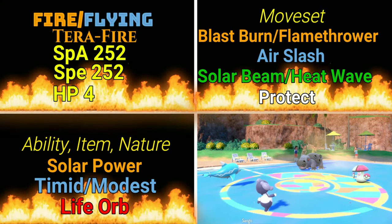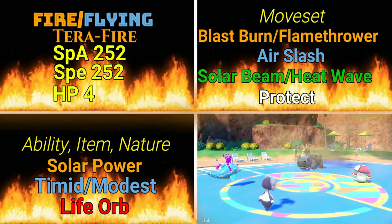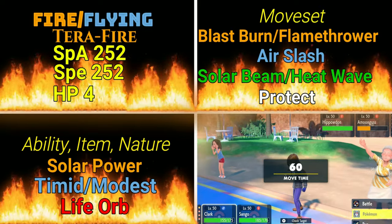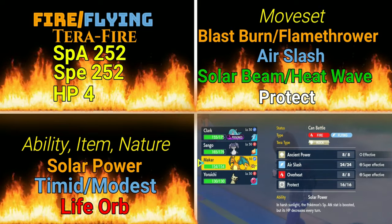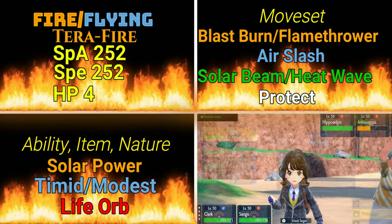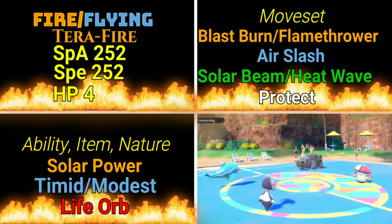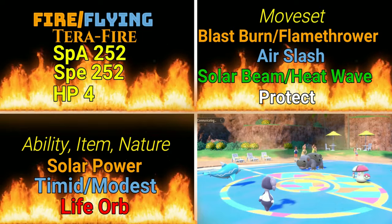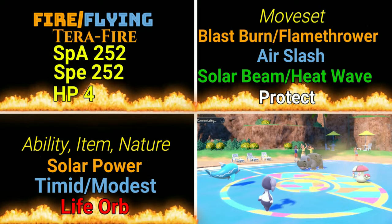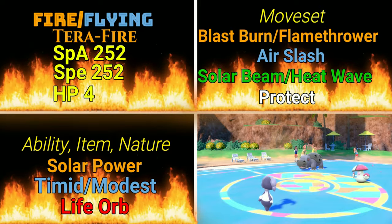As far as the moveset, there are a couple different things you can do. For the first slot, Blast Burn or Flamethrower. With Flamethrower, you're going to get to attack turn after turn and you're not going to have to worry about missing unless you have some accuracy downs. With Blast Burn, you have a slightly lower accuracy but a much higher rate of damage. However, you also have to sit out the next turn and recharge — it's like Hyper Beam. So it's up to you if you want to go for the huge hit and try to one-KO everything, or go for consistent damage with Flamethrower.